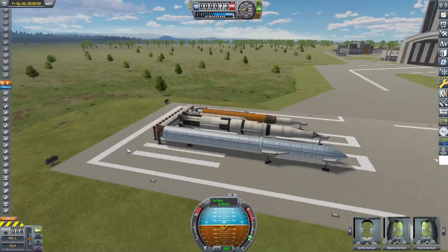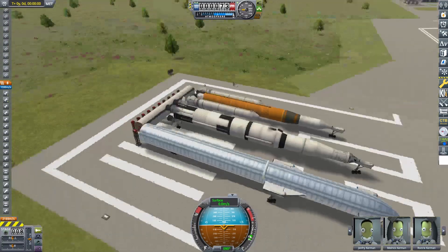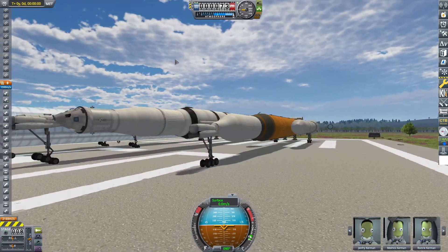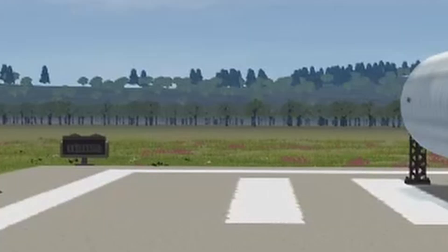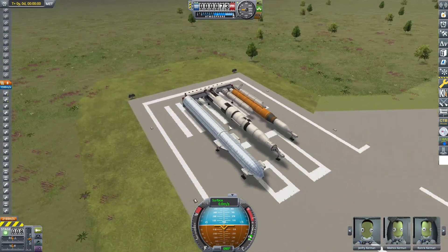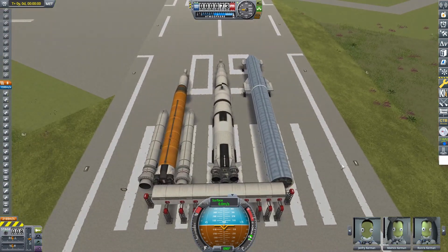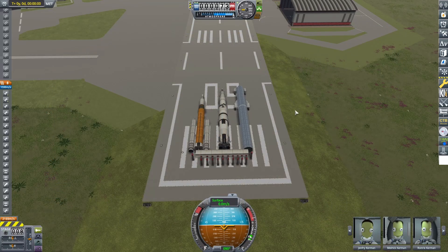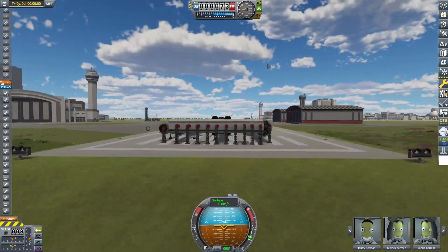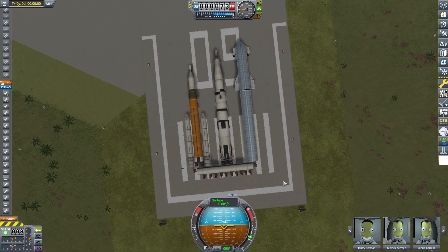Alrighty folks, here we are on the Kerbal Space Center Runway for the Drag Race of the Century. We have four of the most epic rockets going against each other: the SLS, the Saturn V, the Starship, and the New Glenn. I had to set up a four-way race to see who is the most epic rocket of all time. I did one of these before — it was Saturn V versus SLS. You guys seemed to like it, it's one of my most popular videos, so I decided let's do it again but with more rockets. If you know anything about the TWR of these different vehicles, you may have an idea of who is gonna win.